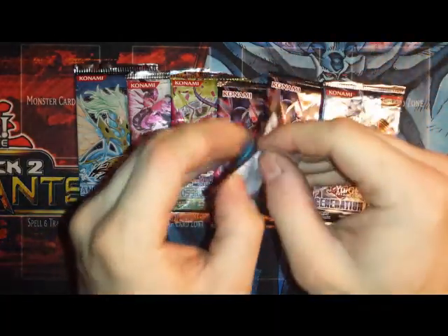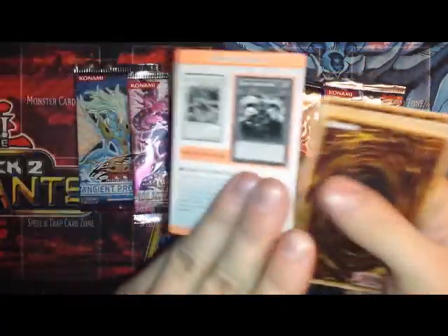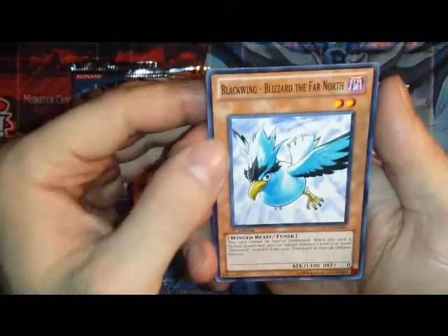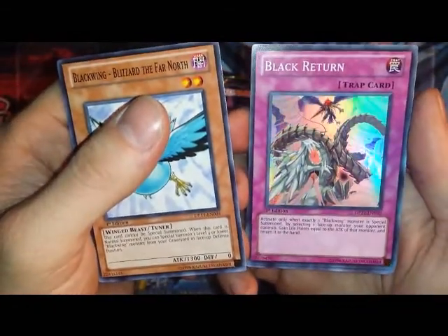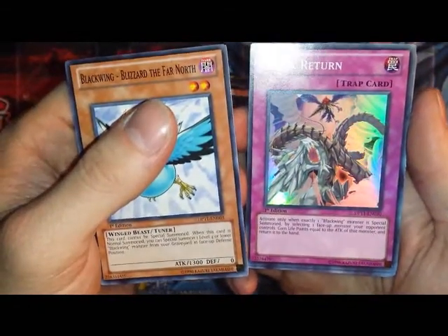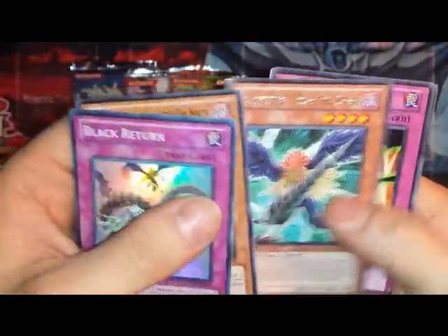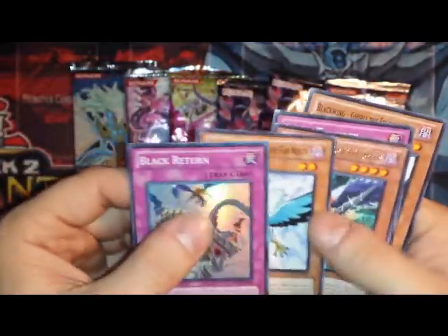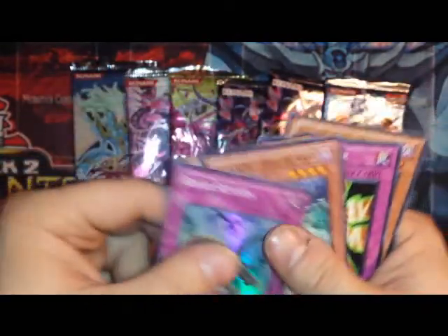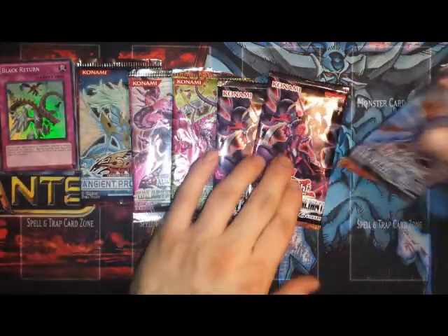I'm going to start with the Duelist Pack Crow. Blackwing Blizzard of the Far North, and a Black Return for Super Rare — awesome. So we got a foil out of the first pack. And then a Bore of the Spear for the Rare, Black Thunder, and a Ghibli of the Searing Wind. Got a foil already in the first pack. Just going to leave those over here and go to Generation Force.